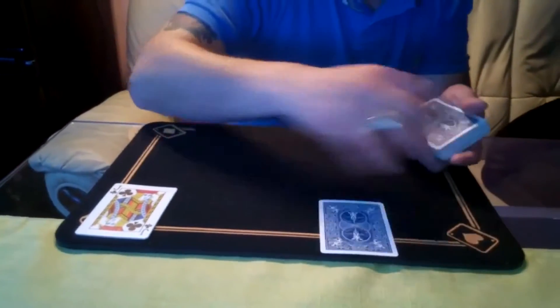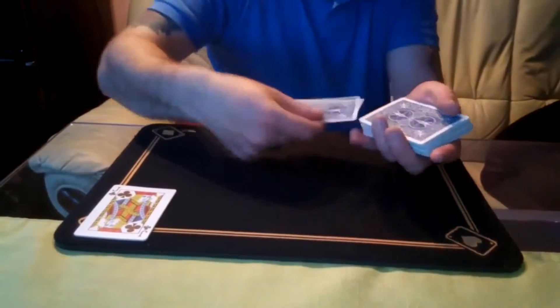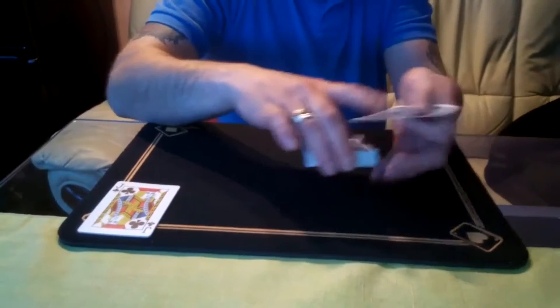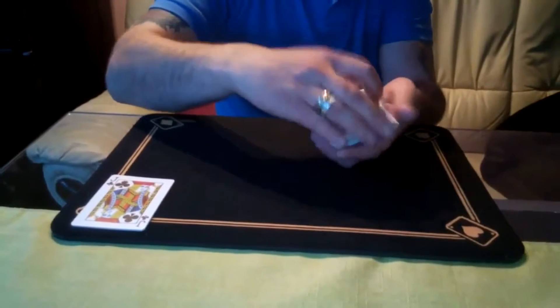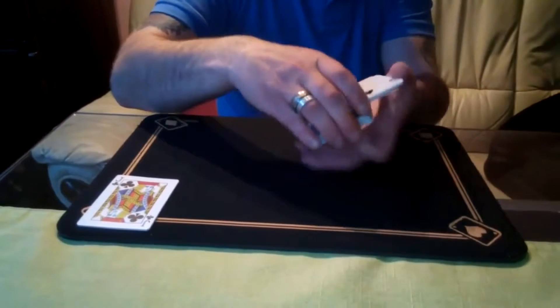Right. This is the card you've chosen. Memorize it. We'll put it back in the pack. Give it a cut. Yeah, there. Look at that. Give it a little cut like this.